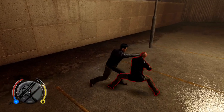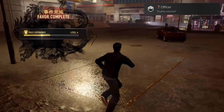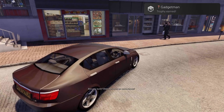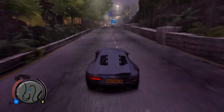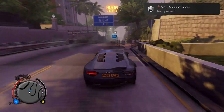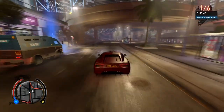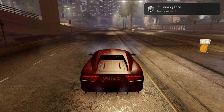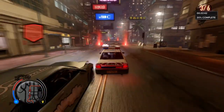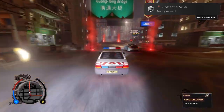Officer: complete 25% of all missions, cases, favors, events, jobs, and races — continuing the completion survey trophy track. Gadget Man: pick a lock, plant a bug, trace a phone, crack a safe, and take over a spy camera — if you're going for the platinum, you'll get this naturally. A Man Around Town: visit Aberdeen, Central, Kennedy Town, and North Point — basically asking you to visit all places within Sleeping Dogs. Gaining Face: achieve face level five — you'll level these up easily. Substantial Silver: achieve 15 silver stat awards by doing tracked activities in the game.